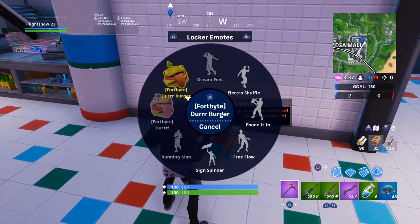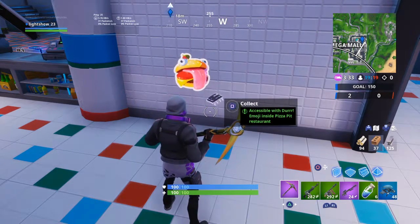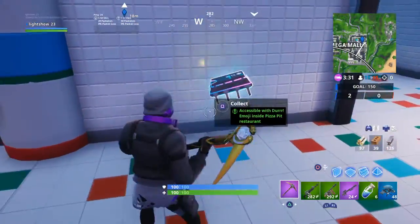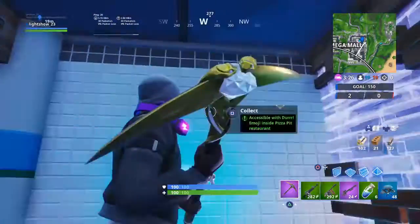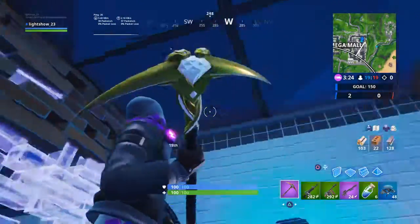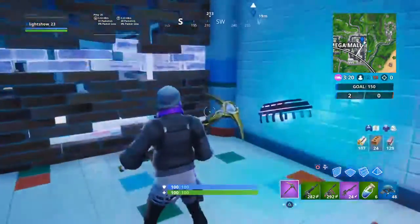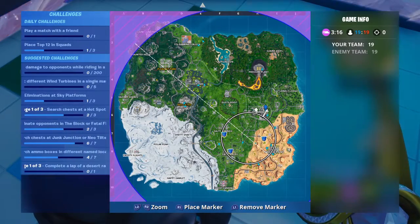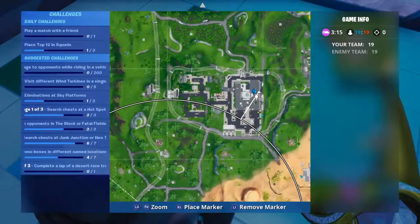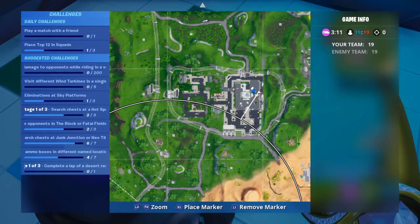Let's see which one — okay, so yeah. If you use that emoji in front of the Fort Byte you can get it. The place is Mega Mall, and the Pizza Pit is inside Mega Mall.